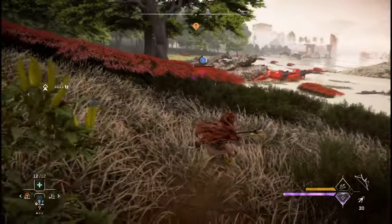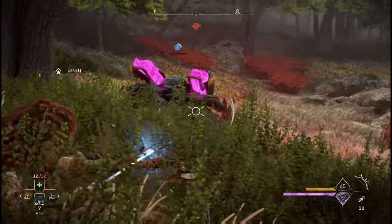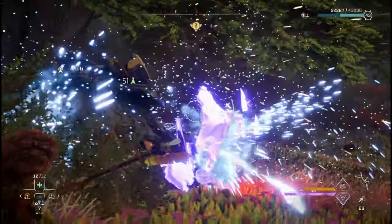Firing a weapon while sliding or jumping will slow down time and increase accuracy. Just like stealth, use it often.